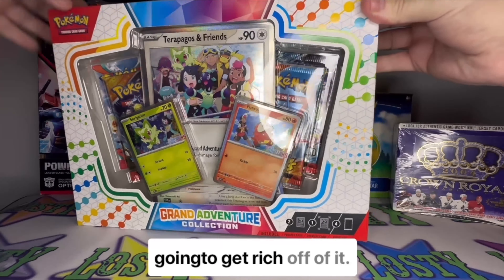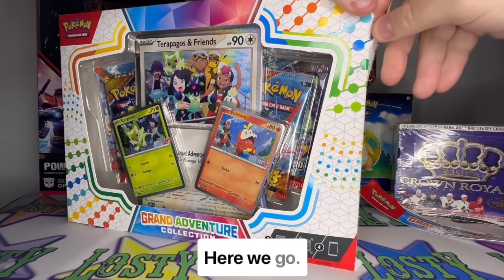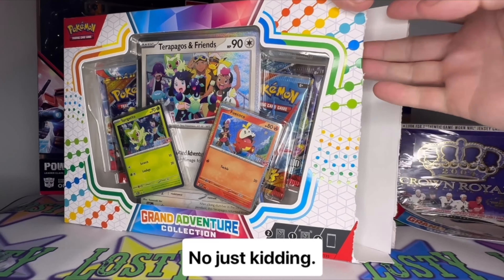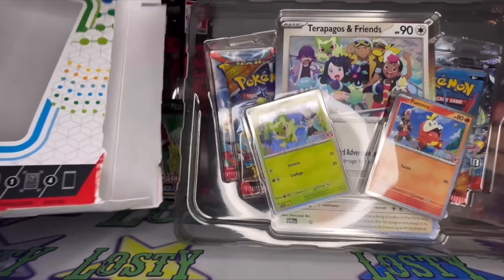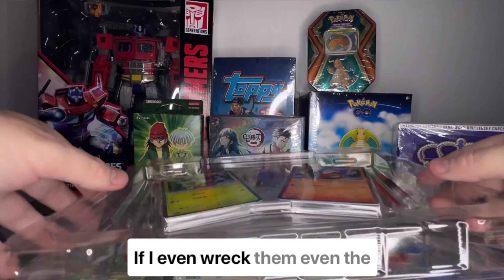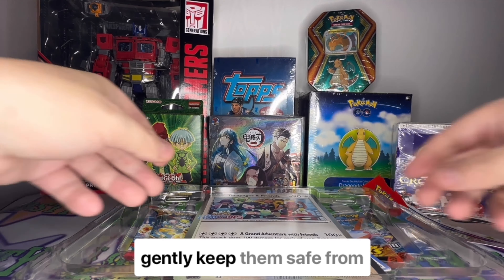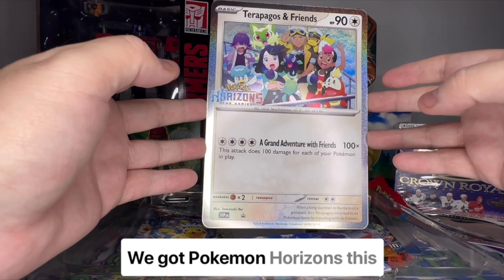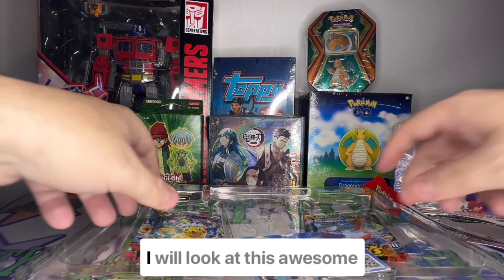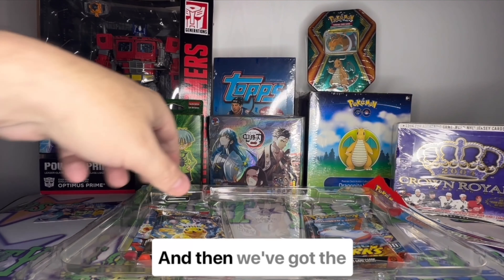We had to get it because we're looking for that Surging Sparks, which is surging in price — we're gonna get rich off it! So I'm gonna gently open this and pull out those packs. Here we go. I'm gonna take out those beautiful promo cards and move them out of the way. The transporter will be so mad at me if I even wreck them the slightest bit, so I'll keep them in their plastic until the transporter gets here. We've got Pokémon Horizons: The Series right there. I'll move that giant oversized card out of the way gently. There's even a QR code if you want to watch it right now.